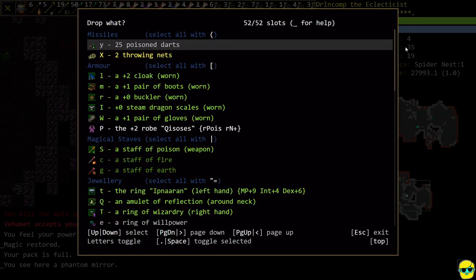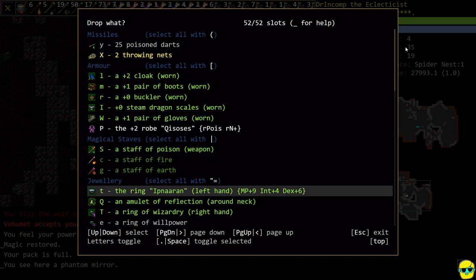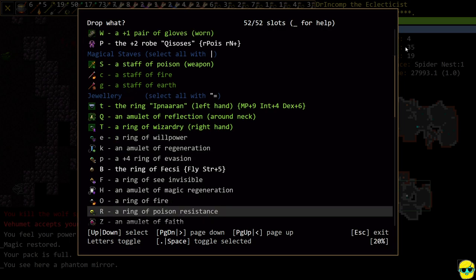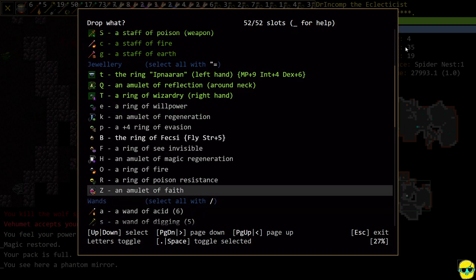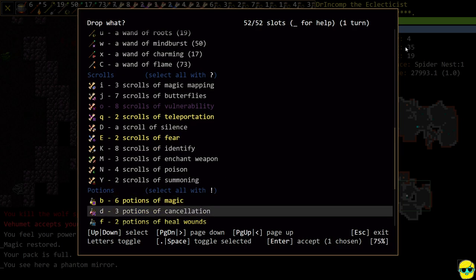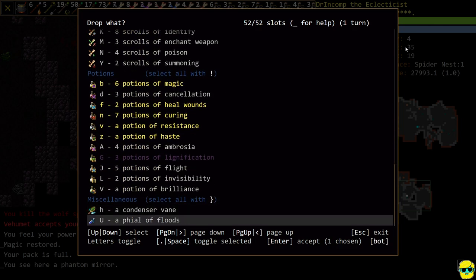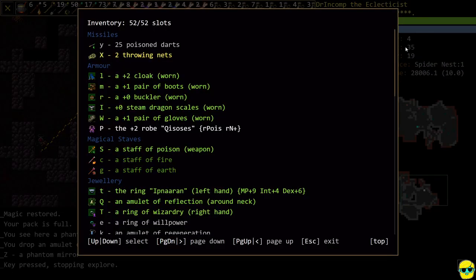Let's drop some stuff. I'm going to go ahead and drop the emulative face. We have a ton of stuff.